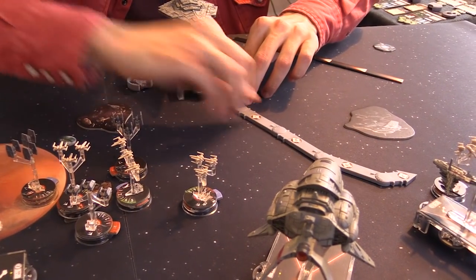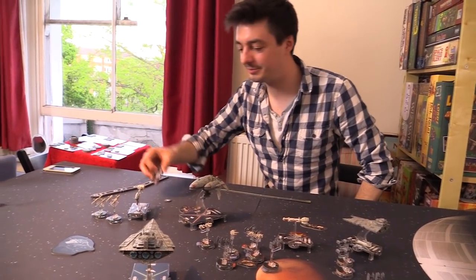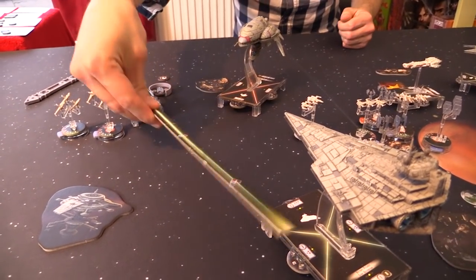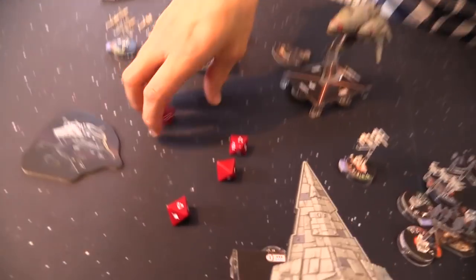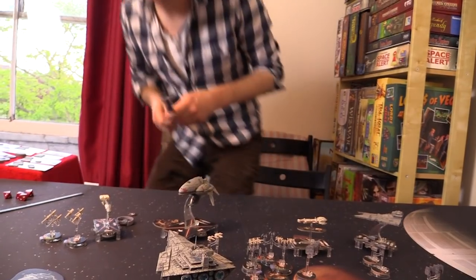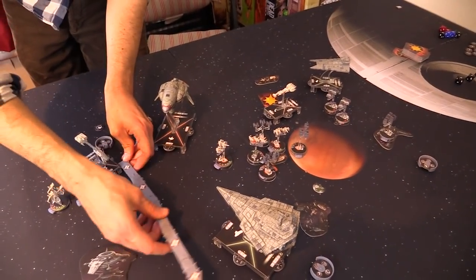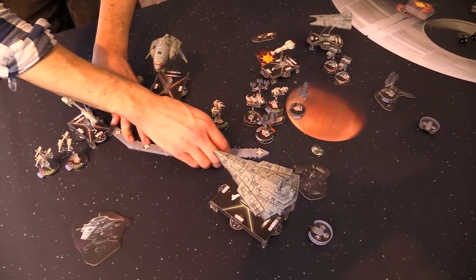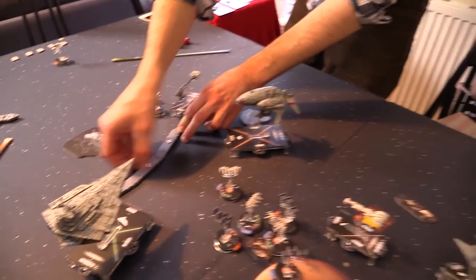Do I bank to the left here? I think I'll go forward and turn slightly. The Nebulon, in a rather optimistic mood, is concentrating fire. Long range — four dice. I forgot the Nebulons are incredibly dangerous... all blanks! English dice. All English. This is why I play games with Tim basically. The Star Destroyer is too close — not great. I don't like it, no. Oh, I do like it! This man locked in struggle with the maneuver tool.